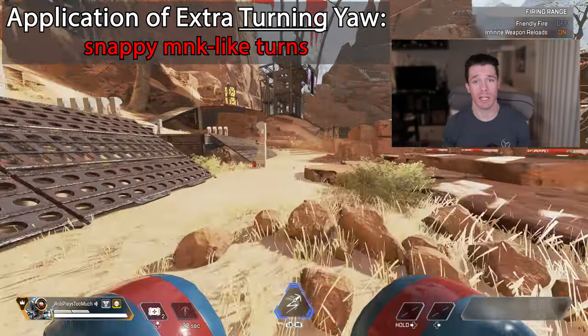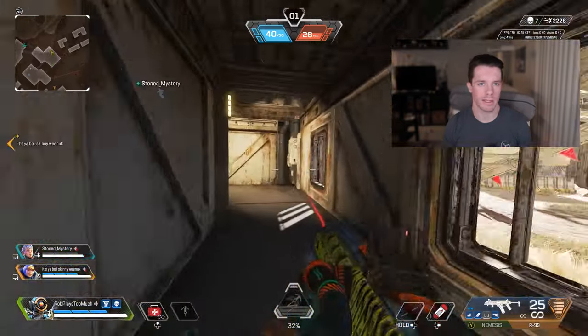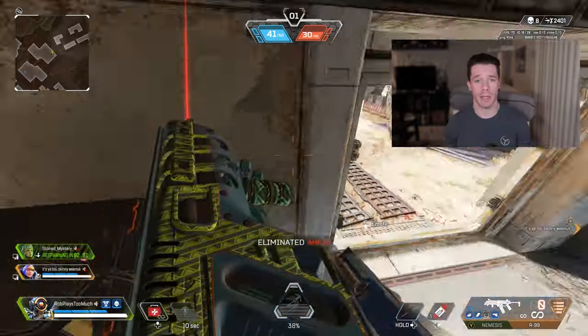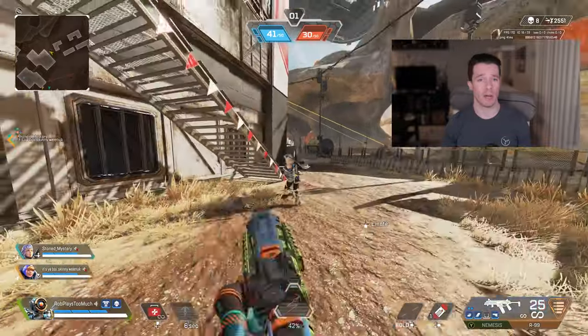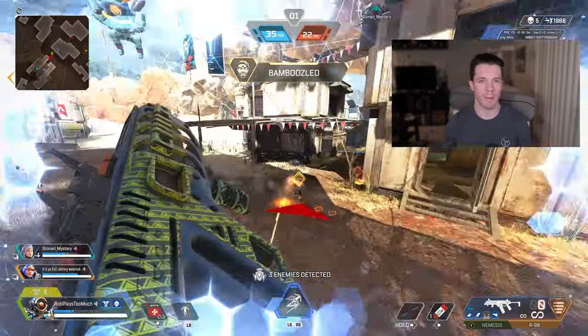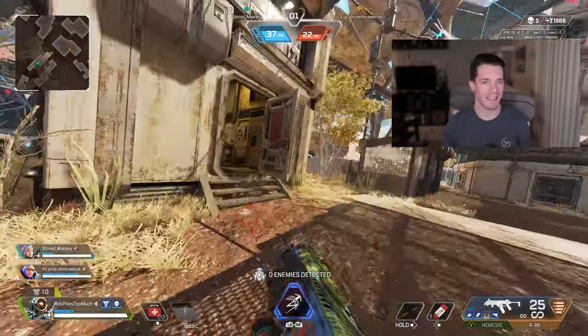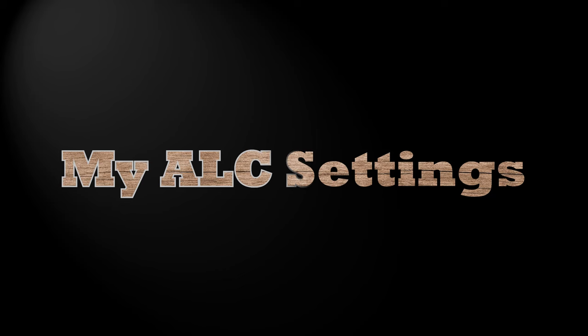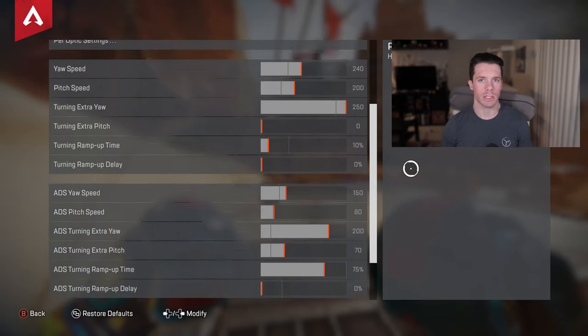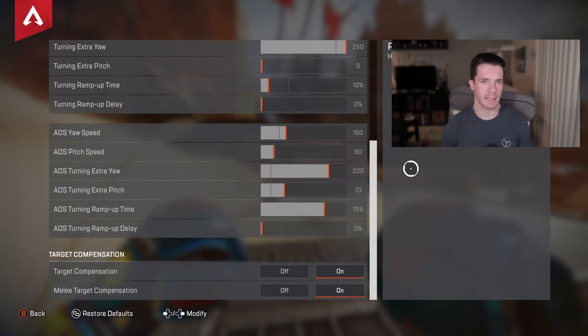With your ADS settings, you have to be a little more careful. ADS pitch and yaw being slower than hipfire means to track fast enemies, you'll sometimes jam your stick against the outside ring, and if you add extra pitch or yaw, the sudden unexpected speedup will make you whiff your shots terribly. My recommendation: add a little extra yaw, a short delay if any, and a more gradual ramp up time, and if you're missing shots because it's causing you to over-adjust, then turn ADS extra yaw and pitch back down to zero. For reference, on screen are my ALC settings. What I did is I converted 4-4 classic to ALCs, turned down the response curve a little bit to approach linear, added turning extra yaw and pitch for snappier movement tech, and a touch of ADS extra yaw and pitch with no delay and a slow ramp up for a quick ADS tracking speed. Give these a try if you want.